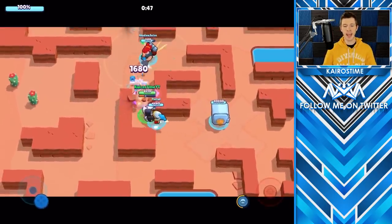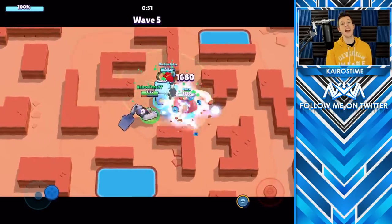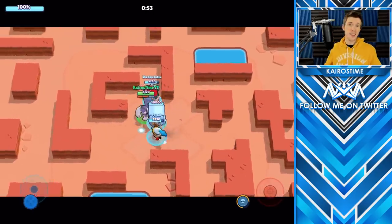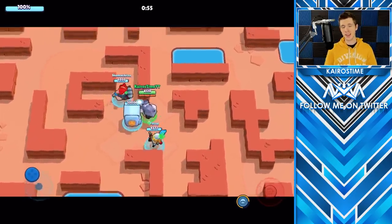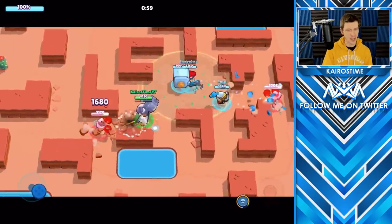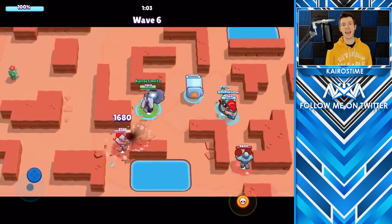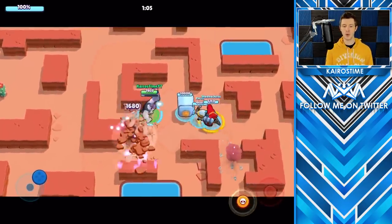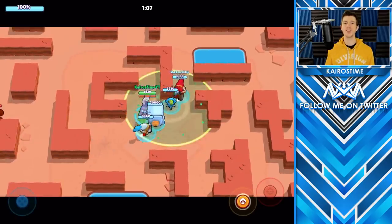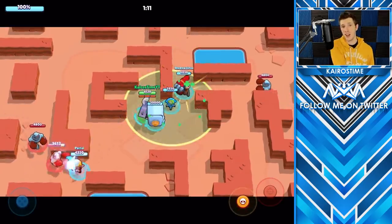Now the bots will spawn anywhere within 360 degrees of the safe, and it seems they are actually spawning really close to the edges of the map. The map is now the size of a showdown map with the safe in the center. There are also some balance changes: the sniper bots had their HP nerfed by 30%, they now deal 3% more damage, and their shots actually fire much faster, which makes them trickier to dodge than before.